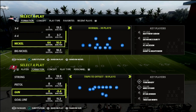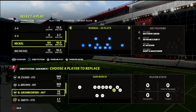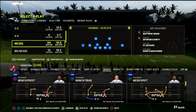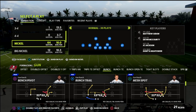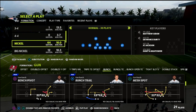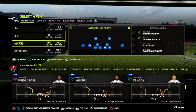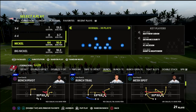I want to talk about two particular route combos — two particular wheel routes. This is out of the gun bunch, and the play we're going to be covering is Mesh Spot. Mesh Spot is one of the most difficult plays to guard in this game. If you watched the game with Ice, Ice pretty much ran this the majority of the game. Wesley ran it a lot, and then you also had Henry running similar wheel concepts from other plays.